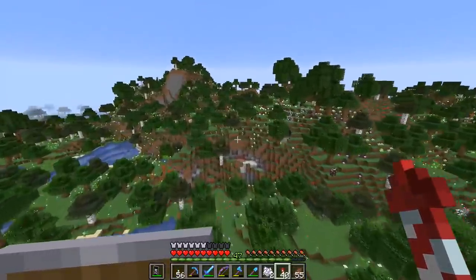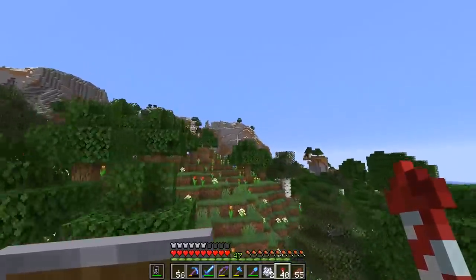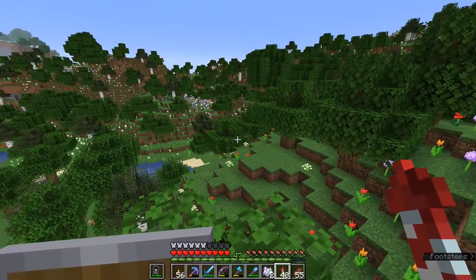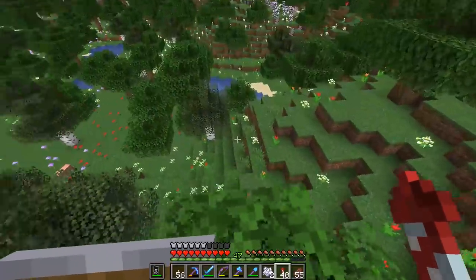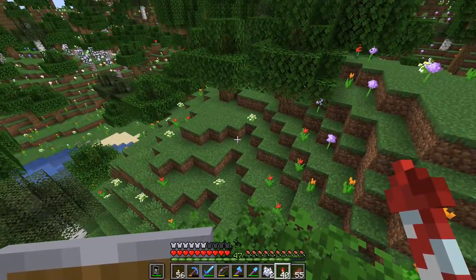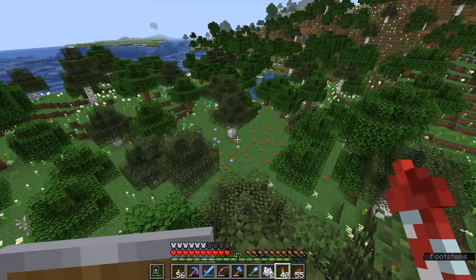Welcome back to the flower forest, where there are a lot of flowers everywhere. These biomes are always very pretty. The trick to creating a successful flower farm here is to find a place where as many flowers as possible are going to generate in a small enough space. As I mentioned in the episode where we introduced wither roses and lily of the valley, flower forests actually have precise locations where each flower will generate — they sort of generate in a pattern on the surface.